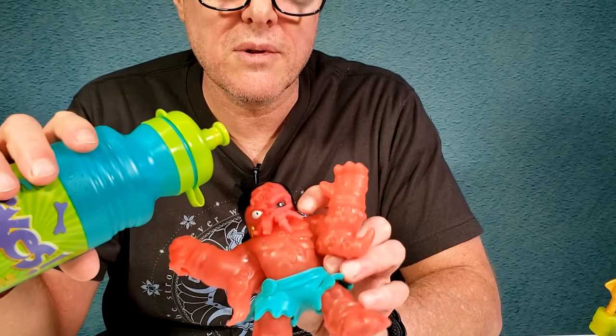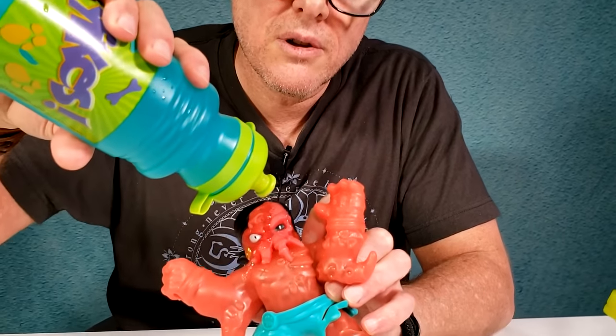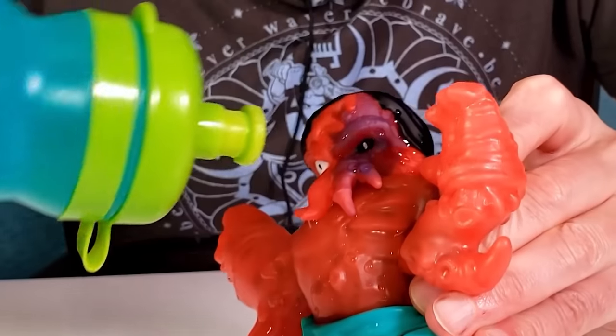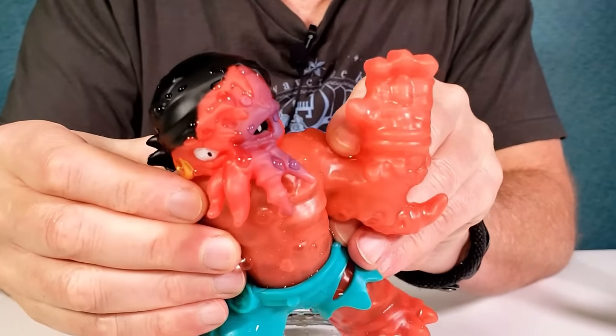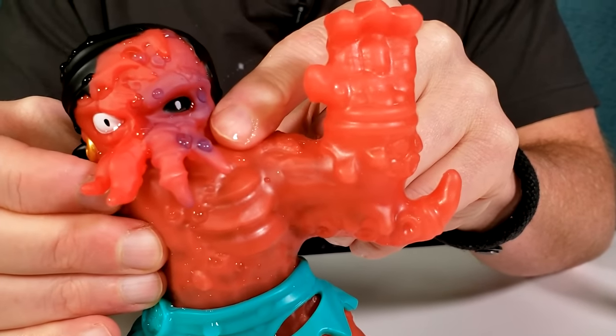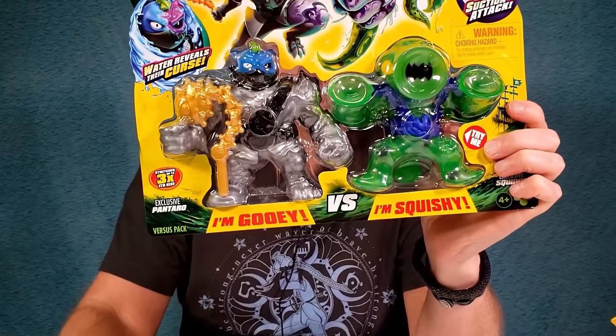Now for the cursed part of him — this side's going to turn, hopefully. We got ice water in there. You can see it right there — he's turning a little bit purple. It looks kind of like he's been frozen down in the deep sea, just like icicle. So next, let's do our versus pack — Pantaro versus Squidor.